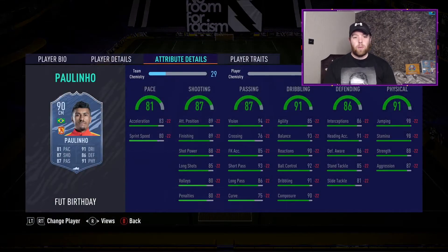Starting at the bottom with Paulinho - a 90-rated centre mid with 81 pace, 87 shooting, 87 passing, 91 dribbling, 86 defending, 91 physical. He's officially part of the Rude Hulk club. It's a very very nice card but tough to link in due to the Chinese league, though Brazilian nationality helps with the likes of Neymar and Brazilian icons. 98 stamina is perfect for central midfield. Currently priced around 350,000 coins - expect him to drop.